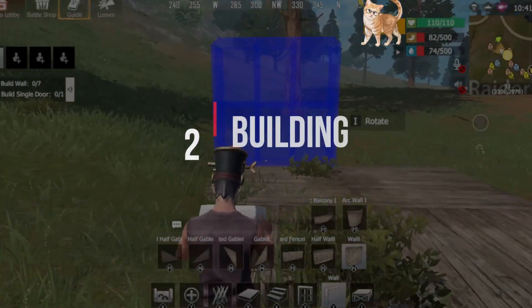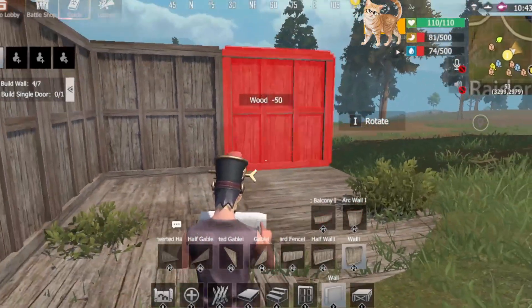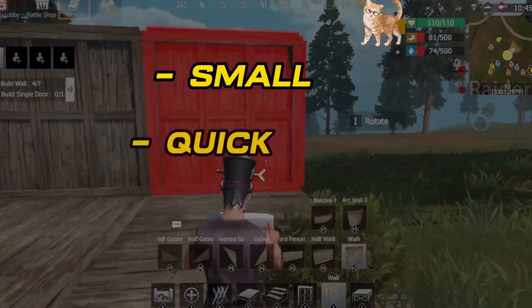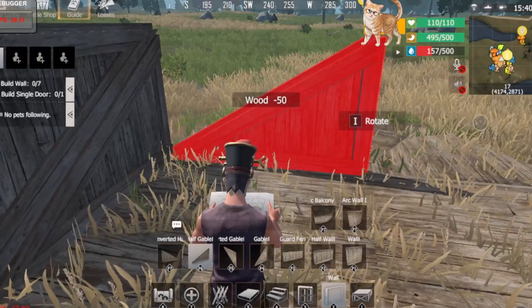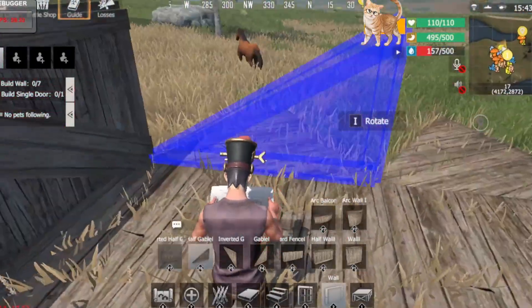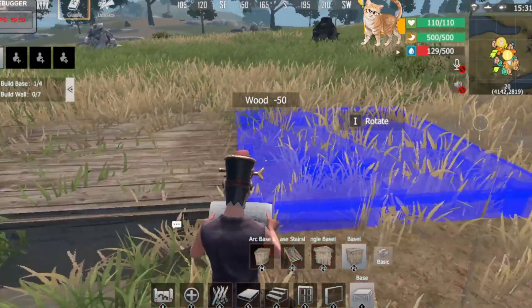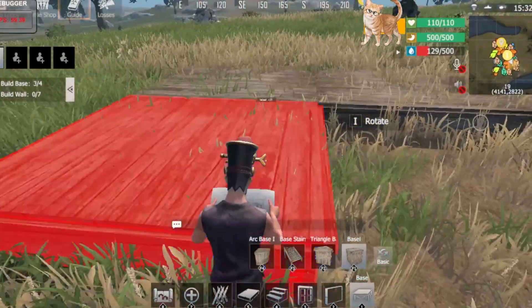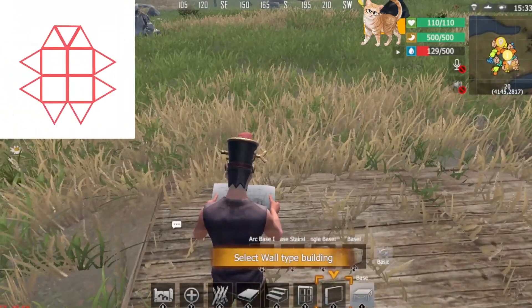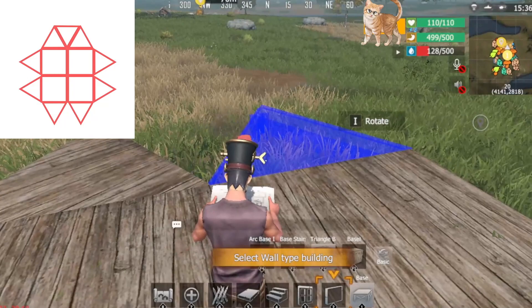Once you have selected a proper area, the next step is to build an initial base. In the early stage of the battle, your resources are limited. Therefore, an initial base should be small, quick to build and expandable. This will provide you with a convenient space to store your resources and enough time to plan your subsequent main base without wasting any resources. For a quick and secure initial base, I recommend starting with a 2x2 square foundation. Then, as shown in the diagram, set up triangle bases around it, which will be used to create blast protection layers later.